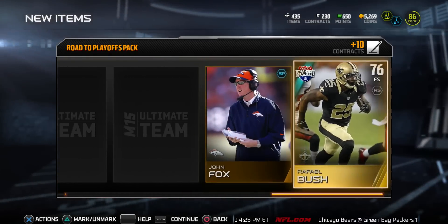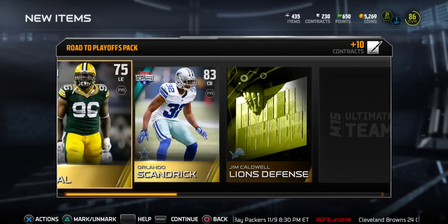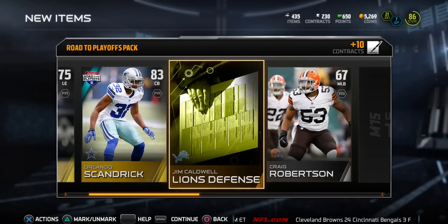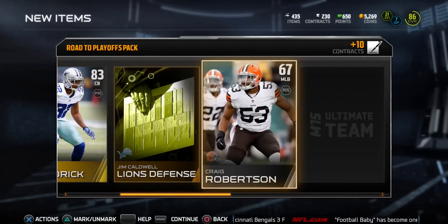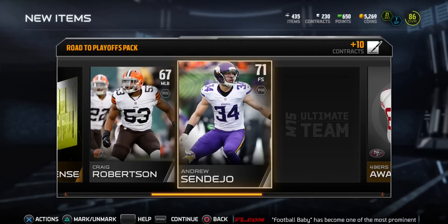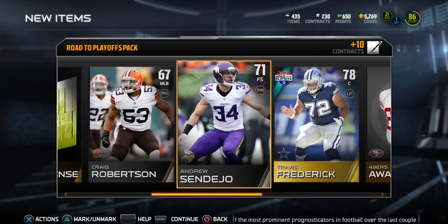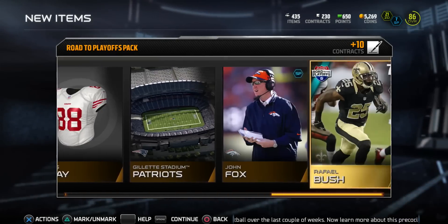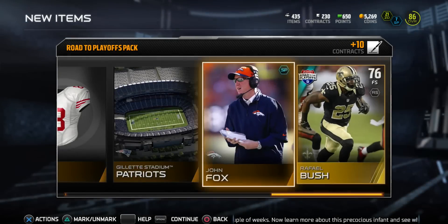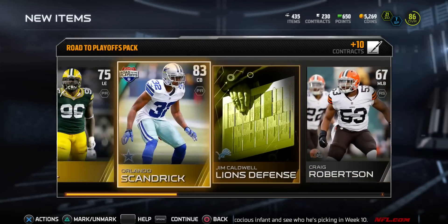We get a Craig Robertson — he goes for some coins. Then an Andrew Sandijo, and the final card is Travis Frederick. We were only guaranteed one Road to the Playoffs card but ended up getting all four. I'm noticing all these cards go into an MVP set — hopefully they're rare enough to add value.